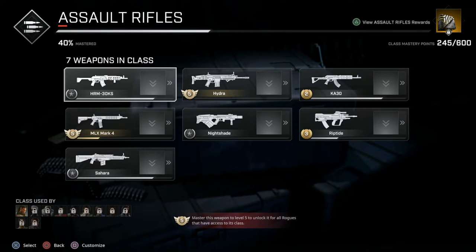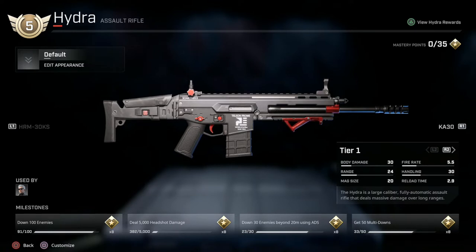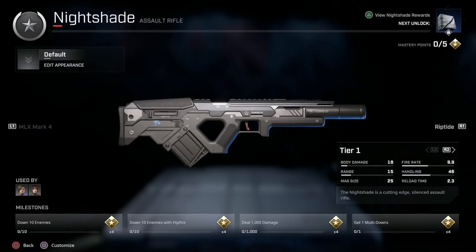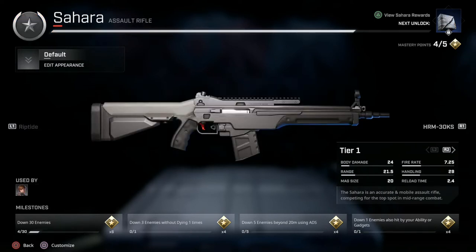So that's pretty much it for the video. Number one rated gun is going to be the MLX Mark IV. Second place would go to the Hydra — that gun is literally doing its own thing, it doesn't feel like any of the other assault rifles. Tied for third place would be the KA30 and the Sahara. So first, second, and third place goes to those guns. Let me know what you guys think in the comments — if you disagree with me put a comment down below, I'll respond to everyone. These are my top guns in the game. I rated every gun, tried them all out, and gave you my opinion.